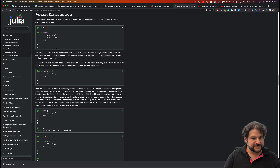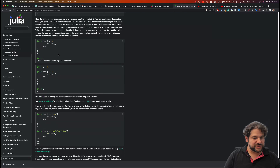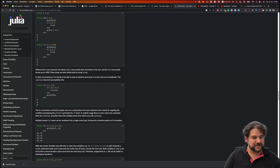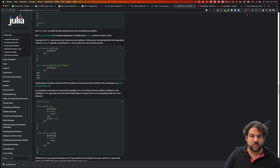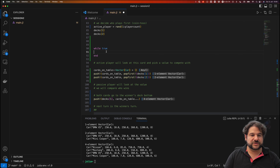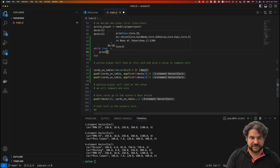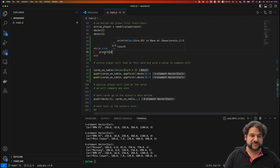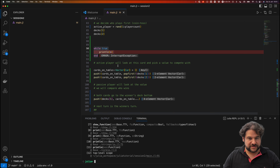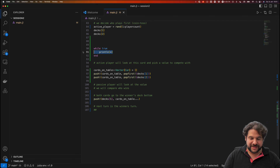The while loop runs while a condition is true. There's also a do-while style achievable with breaks. If we write `while true` and print a star, this will run forever and never stop. The only way to stop it if you're stuck is Ctrl+C to interrupt the program. So `while true` is a bad idea.